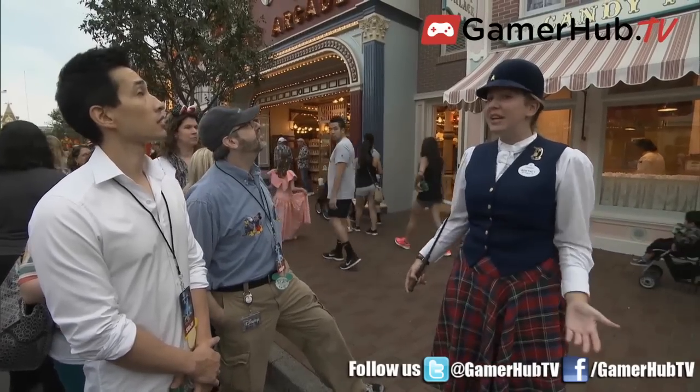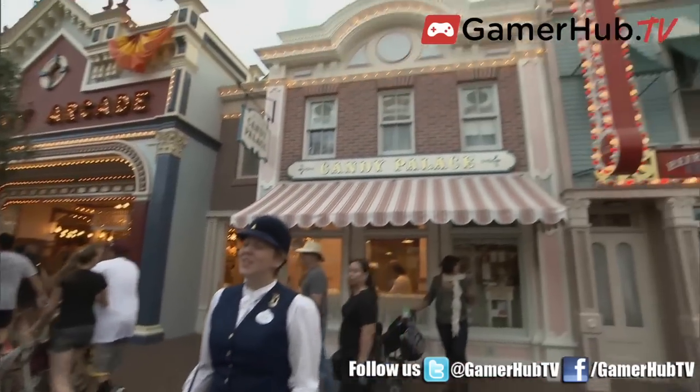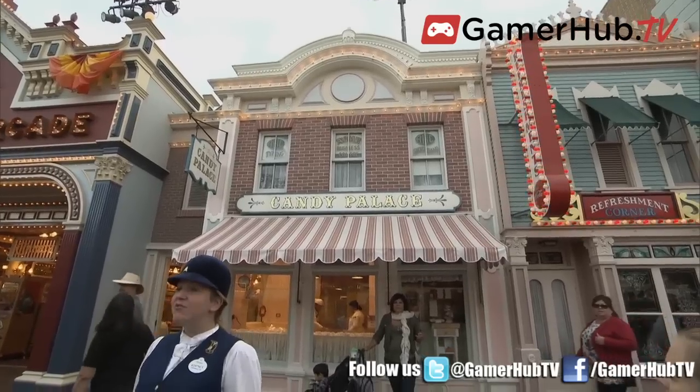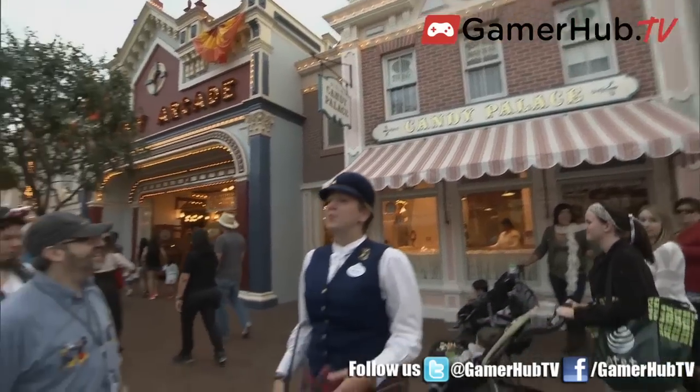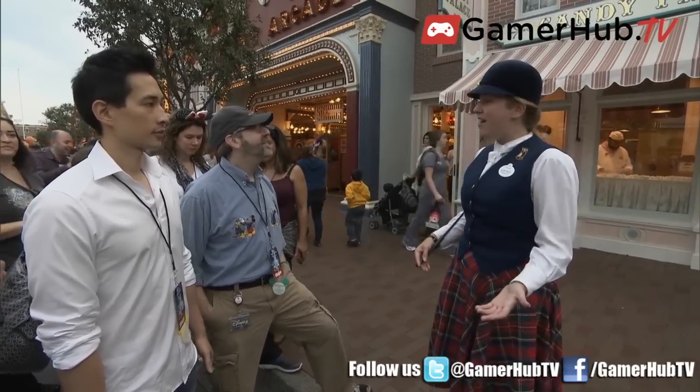So here above me, we actually have three very important windows dedicated to ABC. When Walt was trying to find funding for the park, Roy, his older brother, went to ABC. He knew that ABC was looking for a hit television series from Walt, and Walt was looking for funding. So it worked out pretty well.